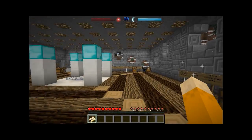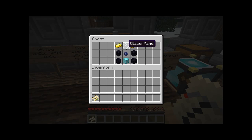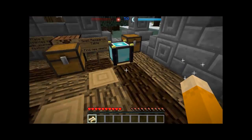First let's look at the spell research table. It helps you find new spells. To craft it you need four obsidian, two gold ingots, one diamond block, a pure ventium crystal, and a glass pane. We'll cover building a pure ventium crystal in a later episode. Once placed, it must be within range of a nexus to get charged.